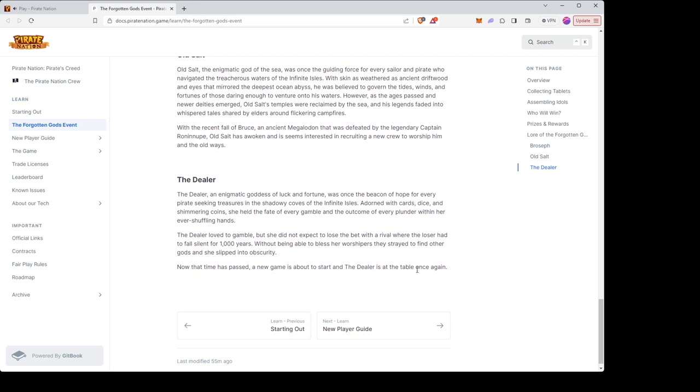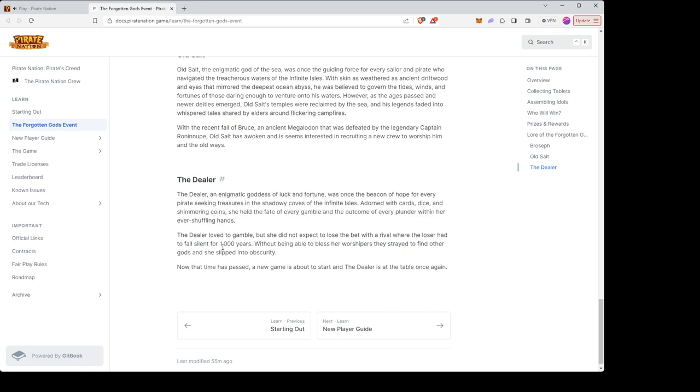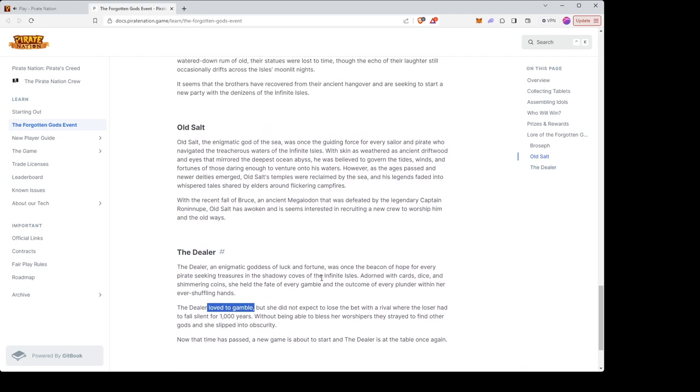There's some lore in there too — I'll let you read that on your own time. I am going for the dealer, so make sure you also go for the dealer so we can win. All the degens love to gamble, so if you're a degen I hope you're going for the dealer. If not, you're going to lose — straight up.